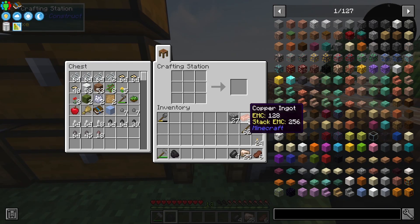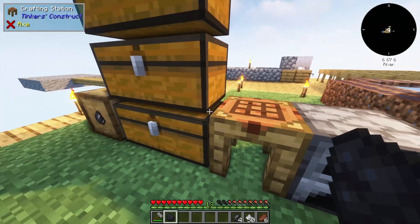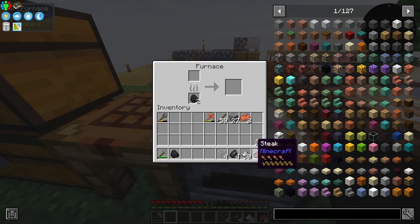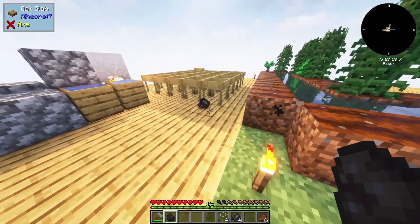Because we need so much iron, I'm going to go ahead and make, with my two blocks of copper, a copper ore hammer. That will allow us to smash the raw iron into iron dust, doubling our output. We now have 50 iron dust, which will be very useful for progressing in the mod pack.